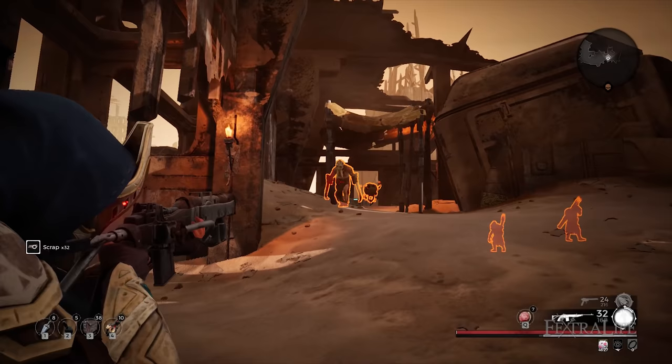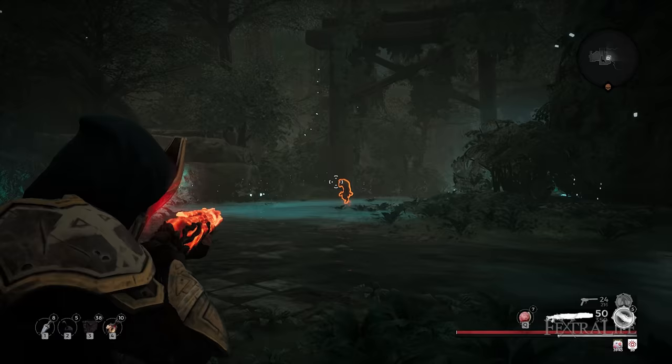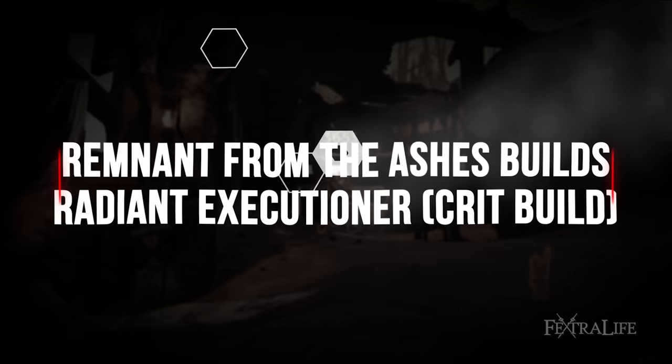In this Remnant from the Ashes guide I'm going to be showing you my Radiant Executioner build, which focuses on high crit chance and fire rate in order to shred boss health in seconds. It uses a mix of new items from the Subject 2923 DLC as well as old items, but I'll show you how to use it at any level effectively, working your way up to its final form. It doesn't matter if you're looking for a beginner build or endgame build — you can use this one regardless.